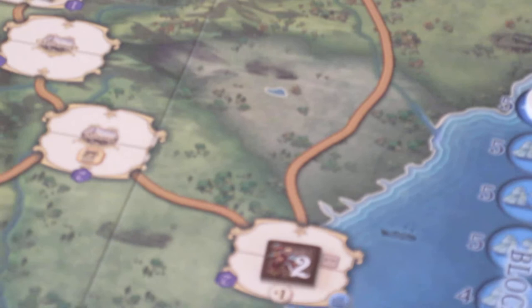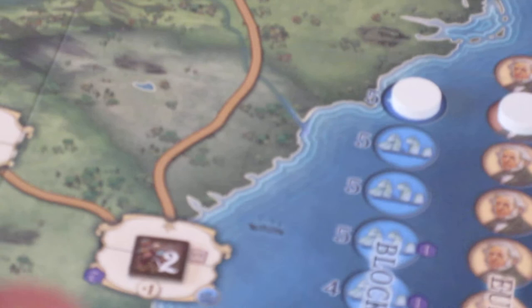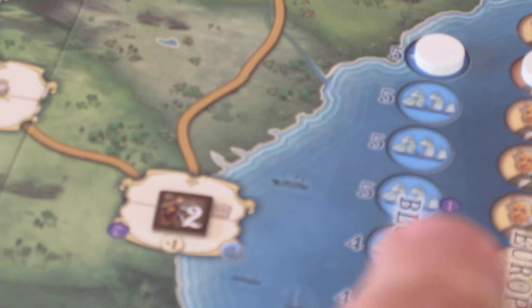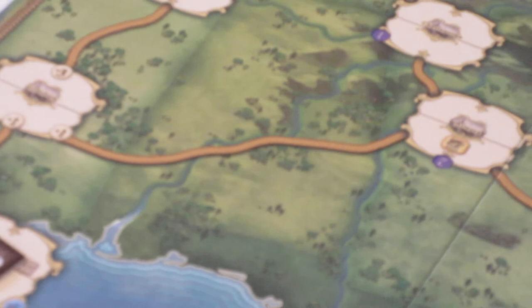The supply sources for the Confederates are Richmond and Atlanta — I'll explain that as we go through gameplay. Other important points: Washington is a port, Fort Monroe is a port, Savannah is a port, and New Orleans is also a port, shown by the little blue ship icon in a circle on the board. The Union can conduct naval invasions if they have a naval movement card; the Confederates have none of those.